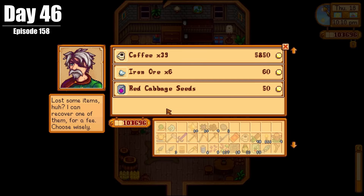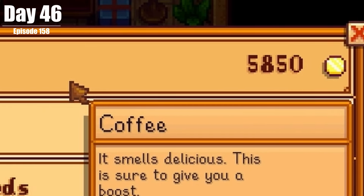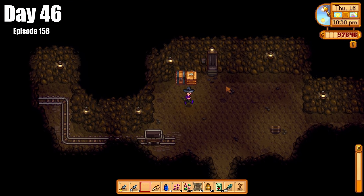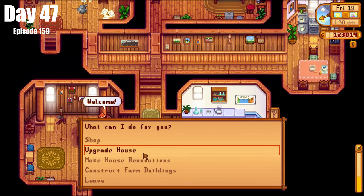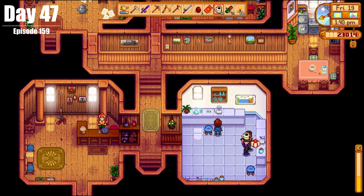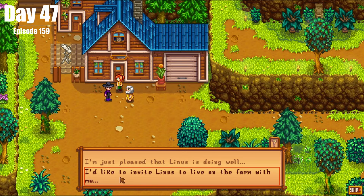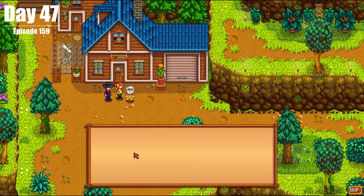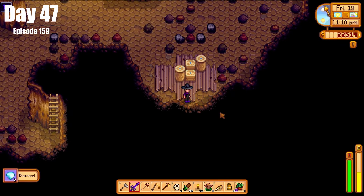I had completely forgotten that recovering lost items was a feature, and this was great — although it did cost me money, and I was not happy, but it's fine. We then put that extra shipping crate in the mines. On Day 47, we started Robin on another upgrade to our home — we just can't give her any peace. We gave Demetrius some coffee for his birthday, invited Linus to live on our farm (who declined, of course), and then went to the Skull Cavern.